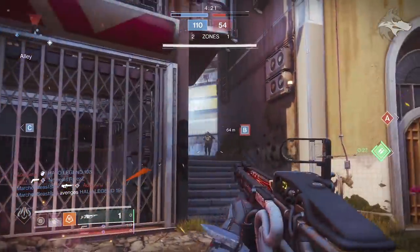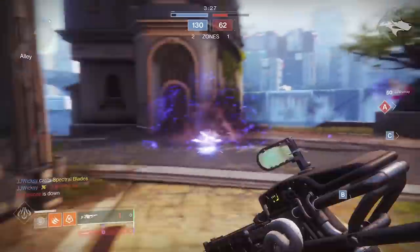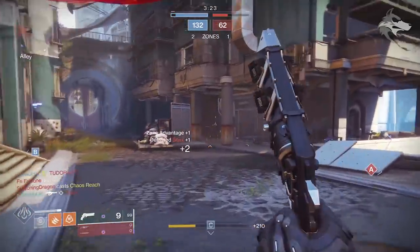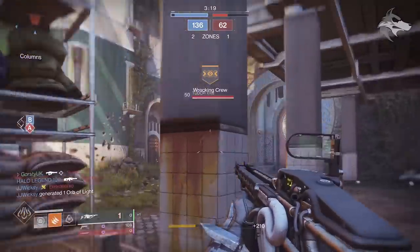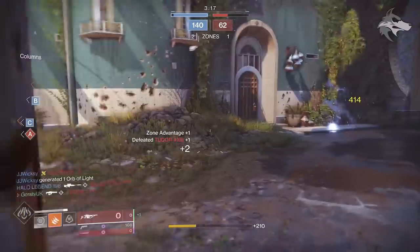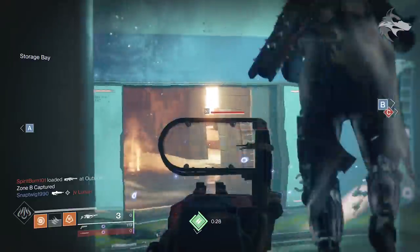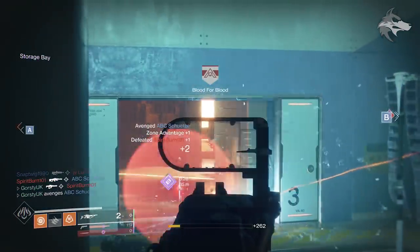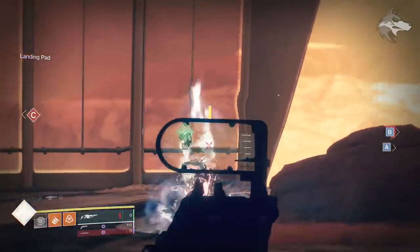How does this weapon handle? Well, very similar to other linear fusion rifles. If you have experience with something like Crooked Fang, on the whole it feels pretty similar. We do have 61 points of aim assist on both Crooked Fang and Arbalest, but the hitbox on Arbalest feels pretty generous — it hits shots with relative ease and the handling is pretty good. It's somewhat similar to a sniper in a lot of respects, but you have that charge time, and without that bulky sniper scope you maintain generally better field of view around you.